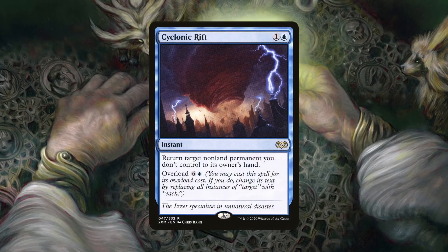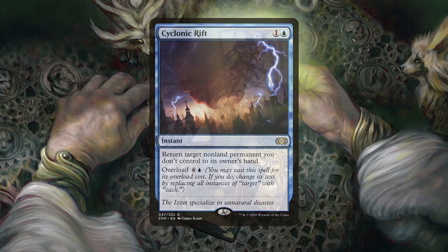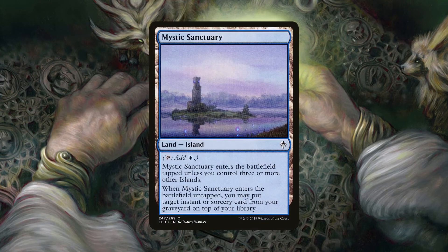Cyclonic Rift is also included for this very reason, since it can be overloaded for both offensive and defensive use — it's just such a great card in a deck like this one. Mystic Sanctuary helps recycle responses if it enters untapped. It doesn't take up a slot in the deck, plus having the island subtype means that we can fetch for it in a pinch.